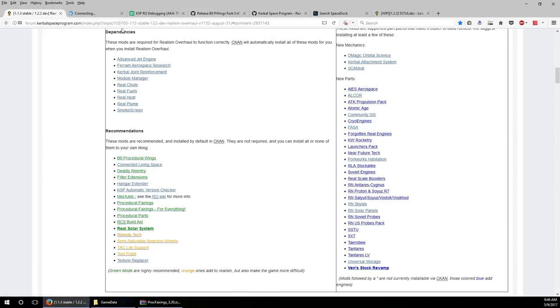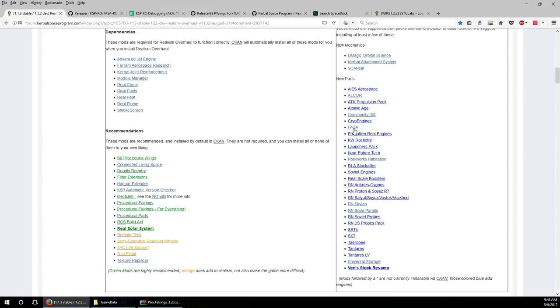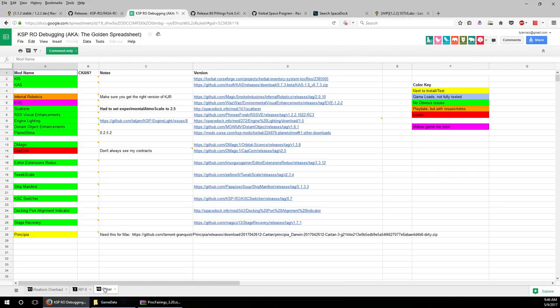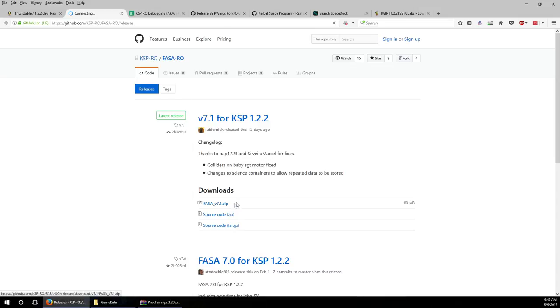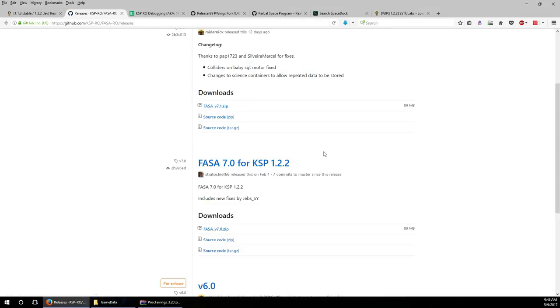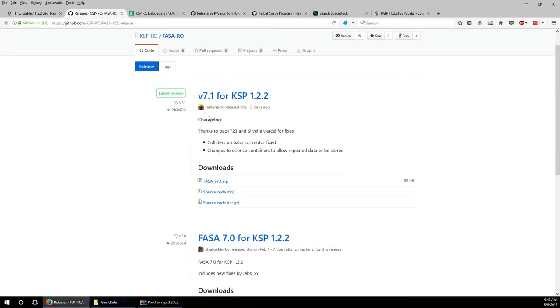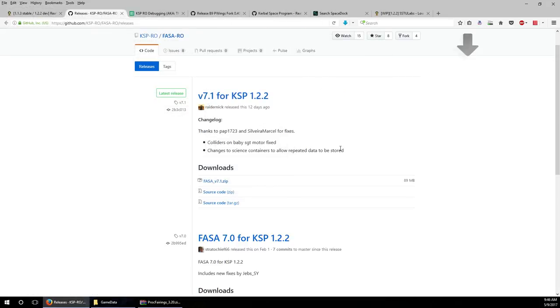For FASA, you can use the link off of this page and download the version for 1.2.2. There are FASA versions for earlier KSP versions on the forum page. What is FASA? FASA is the historical American rockets mod. So if you want your Mercury, your Gemini, your Apollo - those rockets will be in FASA. It's your go-to mod for those. I just like it better - there are other mods like SSTU Labs that have Apollo, but I like the models in FASA better.